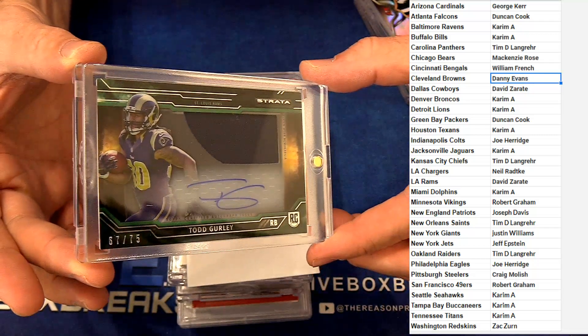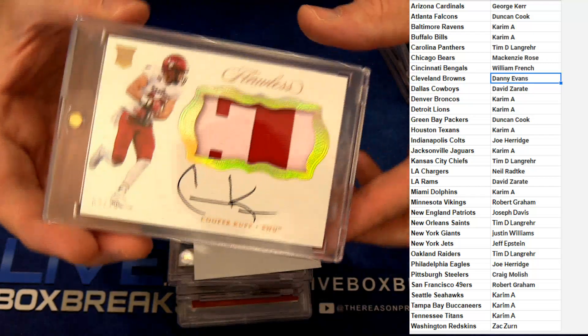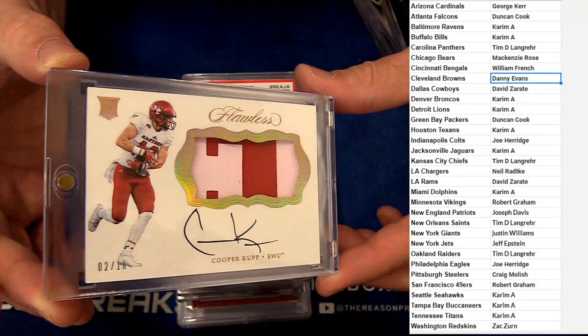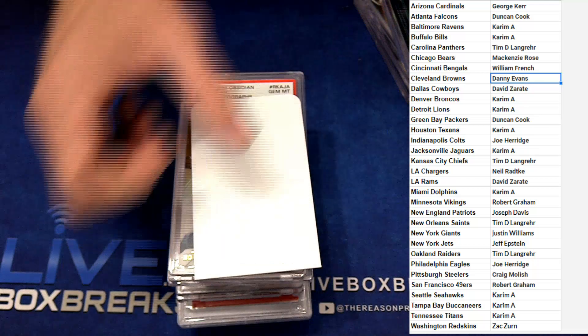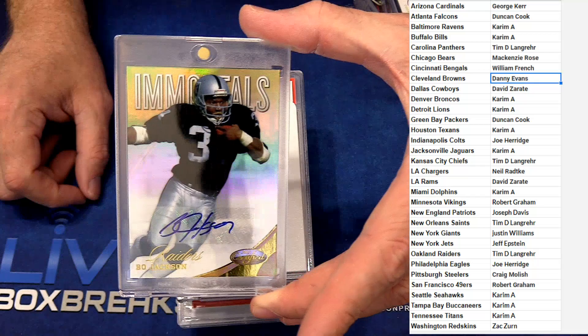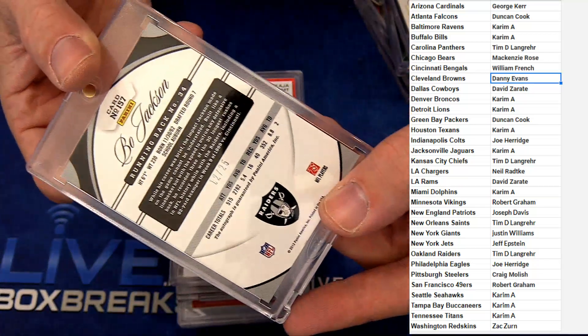Some freebie hits right there, top four. And then we got a Flawless auto patch Cooper Kupp — double stack, double stack for the Rams, actually two of ten. Quality hit right there.